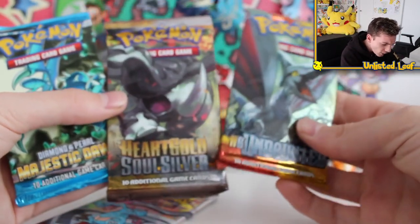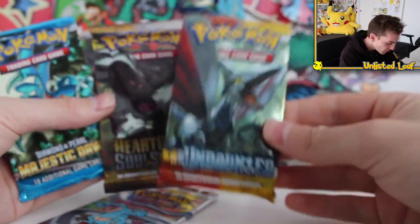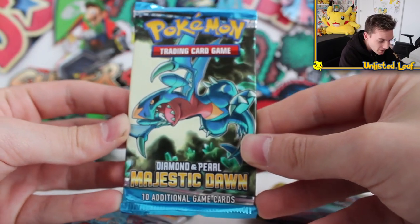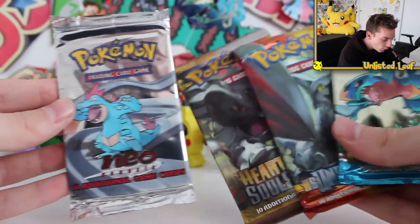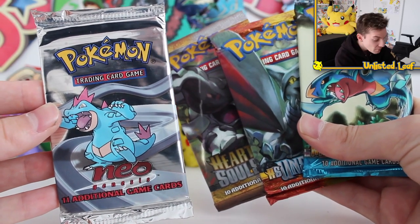Don't be so sad, because look what we're opening up today — two hard gold till silvers, one HS Undaunted as well. HS Undaunted is ridiculous, such an awesome set. I was about to say Mysterious Dawn — Majestic Dawn, Diamond and Pearl. And then Neo flipping Genesis. So we've got all these bad boys right here.